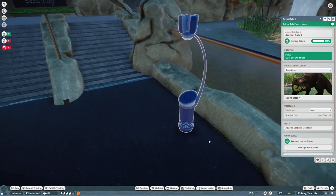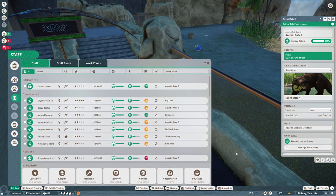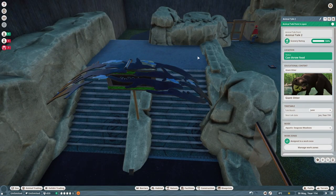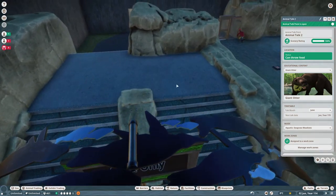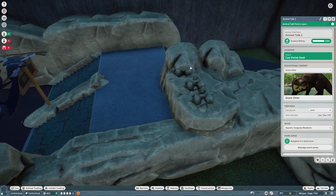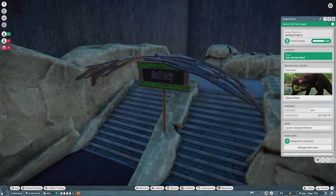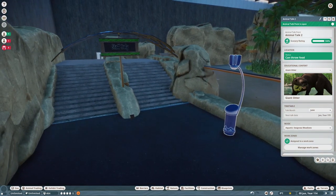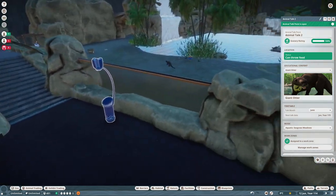It does that little announcement that the show's going to start shortly. You can also select to have music playing while the educator is doing their thing. There's a new staff type — the educator — who will come around here. I originally was going to have the animal talks up on a raised platform, but I just decided to put it down here instead. This is just a little staff area. I actually like this curved sign that's part of the aquatic pack — it's new. Maybe I'll get rid of the elevated paths and just make it a flat path, which seems to make the most sense.